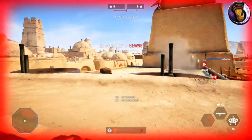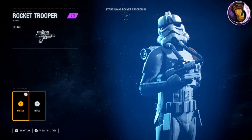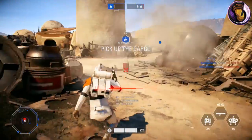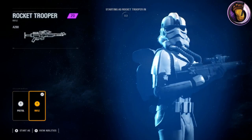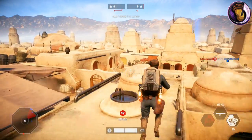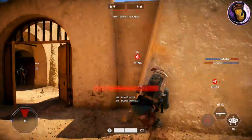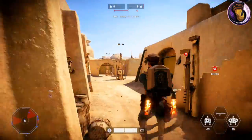Once you load into the match, you'll be able to see that there are two different blasters you can use with your Jump Trooper. The pistol option gives you the SC-44C Blaster Pistol, and the rifle option gives you the A-280. Each gives you opportunities for different situations — the A-280 for longer range combat and the SC-44C for closer quarter combat. Make sure to check out my blaster guides on my channel by pressing the info tab on the top right corner of the screen.